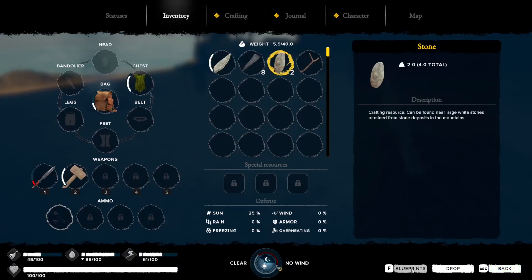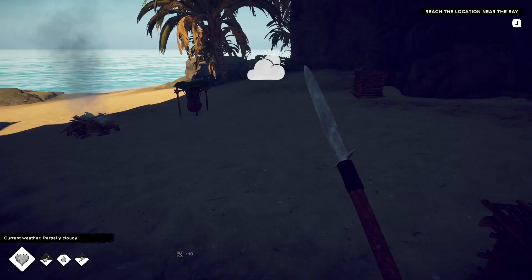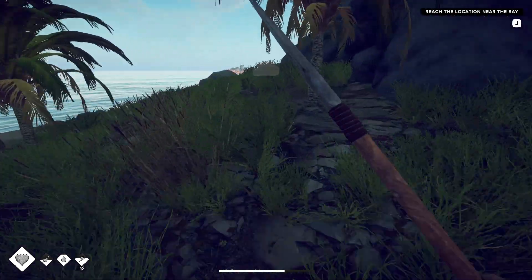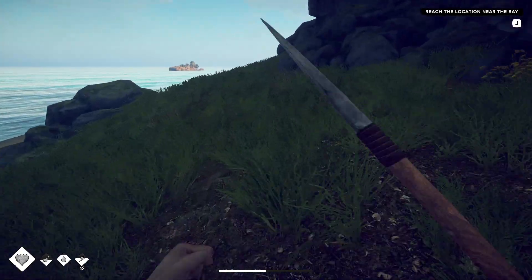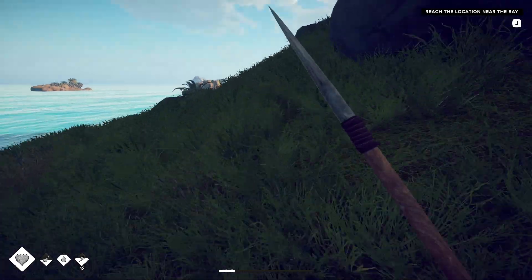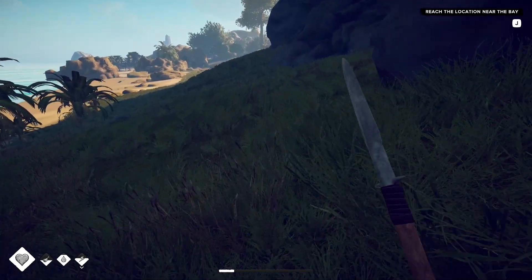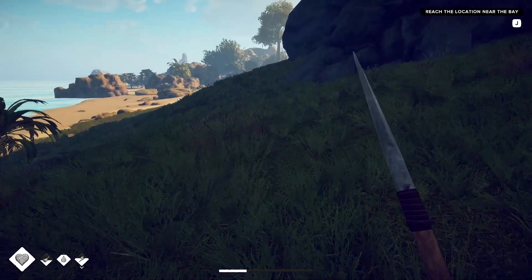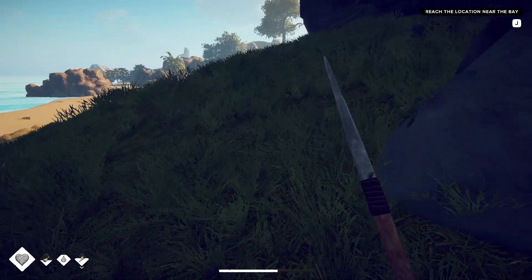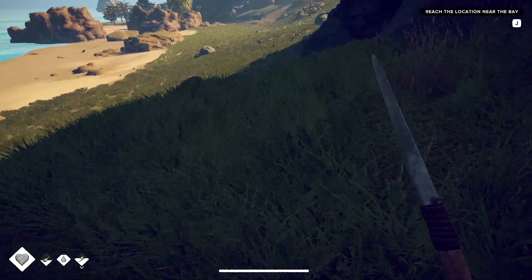Let's make another axe - stone blueprints, stone axe, craft. We're going to meet a dog in a second but we have the spear. As you get close to dogs they rush you and it's just a question of whether you stab them before they take a nip. If they do nip you it's just seven percent health loss, which isn't really an issue.